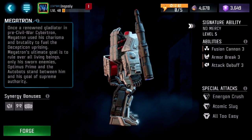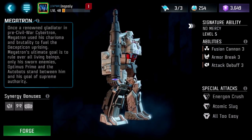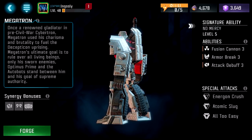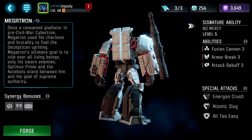Once a renowned gladiator in pre-Civil War Cybertron, Megatron used his charisma and brutality to fuel the Decepticon uprising. Megatron's ultimate goal is to rule over all living beings. Only his sworn enemies, Optimus Prime and the Autobots, stand between him and his goal of supreme authority.